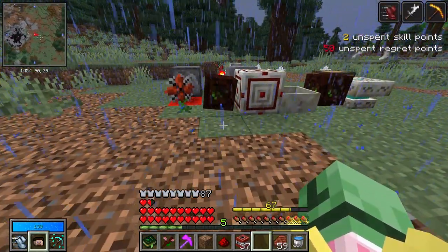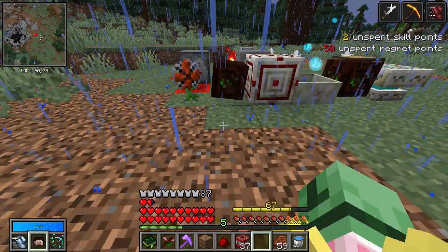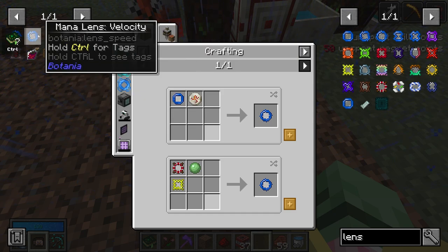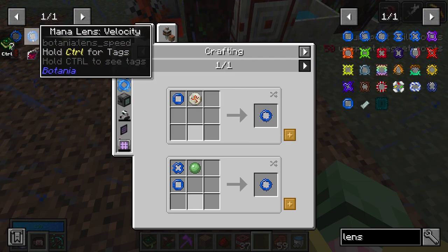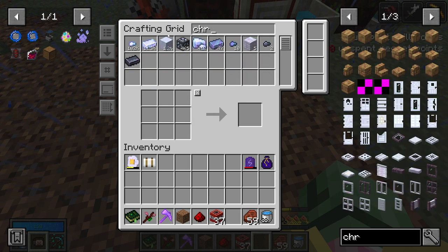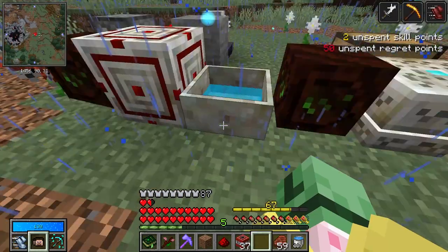What this does is it means that TNT is only going to disperse when the Entropinium and the spreader are absolutely ready to receive TNT, which is very, very, very important. I want to increase the efficiency of this because it's really slow right now. There is a better mana spreader called an Elven mana spreader, but that requires Terra Steel, so I'd rather use lenses to speed this up — a lens of potency to send more mana at once, as well as a lens of velocity to send the mana faster. You might be asking: can you put more than one lens on a spreader? Kind of — I'll show you how.